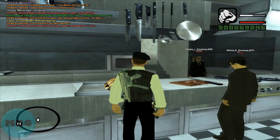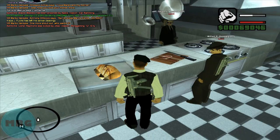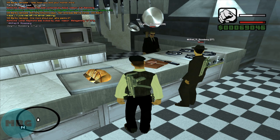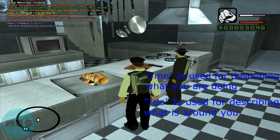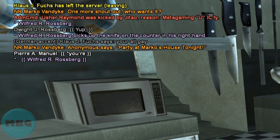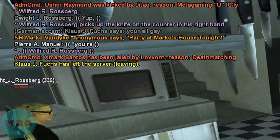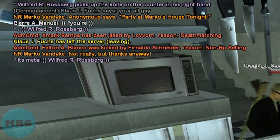A major part of playing SA-MP is using slash me's and slash do's. These are vital parts of roleplay due to the necessity of actions and descriptions. A slash me says your character's name followed by an action. A slash do is basically an adjective describing what's happened. So if I do slash me 'picks up the knife on the counter in his right hand,' I can then do slash do 'it's metal.' That describes the action — I've picked up a metal knife off the counter in my right hand. That's the basic use of slash me's and slash do's.